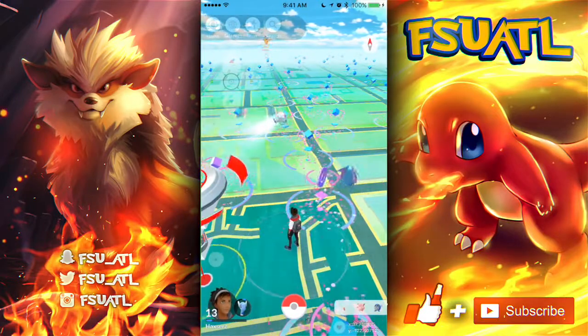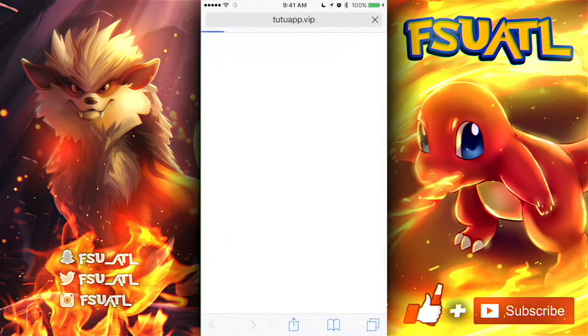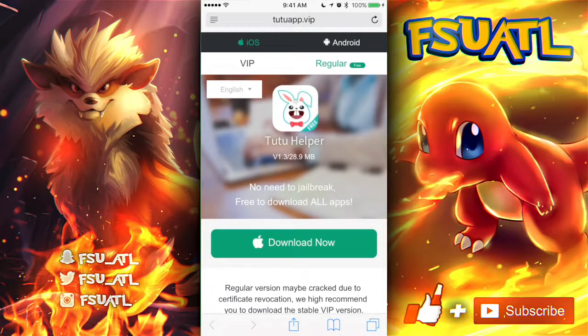We're going to use the same method to get the Tutu app hack. Simply go to the Tutu app website — tutuapp.vip — and hit 'regular' because we want the free version. In their latest update, which is why the Tutu app was down over the weekend, they actually added a brand new free version that's in English. We can actually navigate and read the words now, which is nice. Go ahead and install that to the home screen. There's also a VIP version where you can pay seven bucks, with no ads and easier navigation, but the free version works fine.